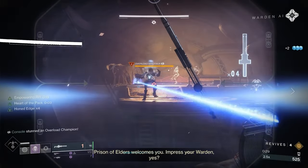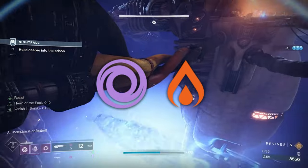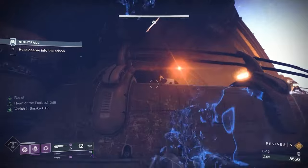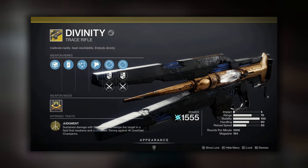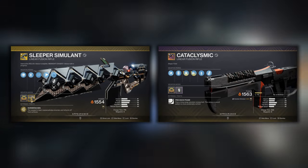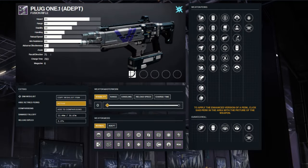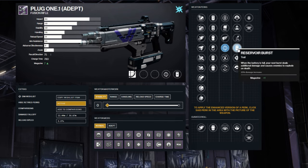Next we have Warden of Nothing, and this is the only Grandmaster in the rotation to feature all 3 champion types. We'll also need to cover both Void and Solar shields, and this Nightfall features a Solar Singe. The weekly featured weapon will be the Adept Plug 1. Important things to note are bringing a Divinity to manage the Overload Champions, as well as weapons like Sleeper or Cataclysmic to take advantage of the Singe and make the final boss bake significantly faster. Time is of the essence in this Nightfall, so plan your loadouts around baking the boss. My recommended Plug 1 rolls are Feeding Frenzy in Column 3 and Reservoir Burst in Column 4.